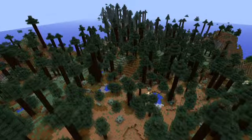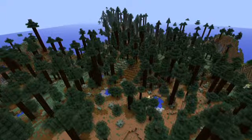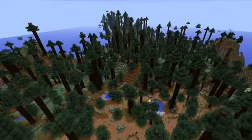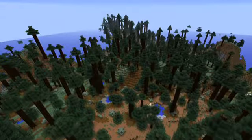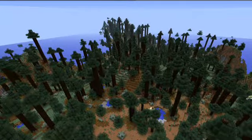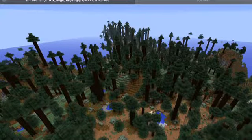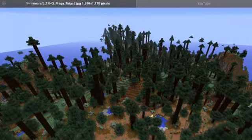The next type of biome is the Mega Taiga biome. In this biome, you'll find mushrooms, podzol — which is this weird-looking soil — some lakes, and giant spruce trees. These are amazing to build treehouses in. There's also something cool you can find here: as you know, you can't find mossy cobblestone much, but in this biome you can find a whole bunch of it, like in this picture right here.